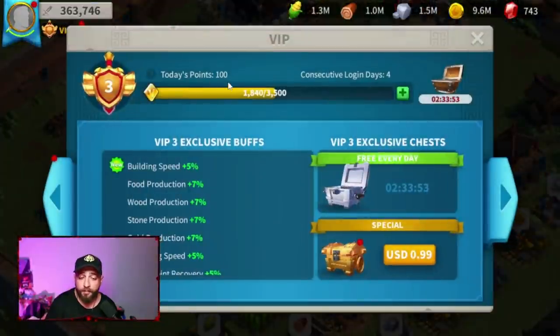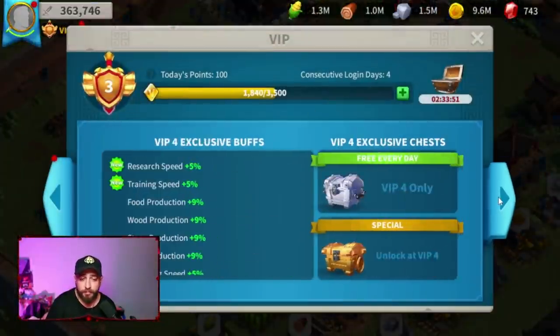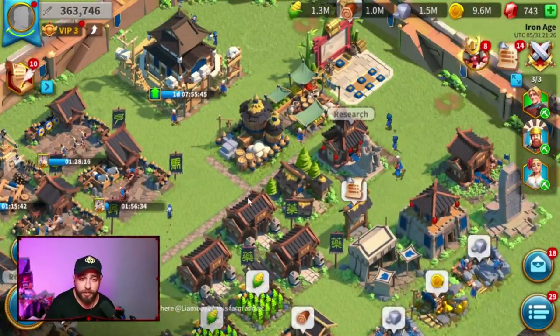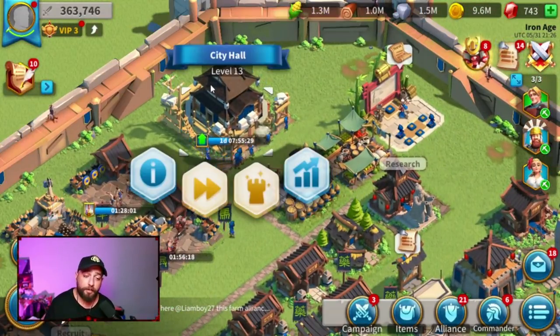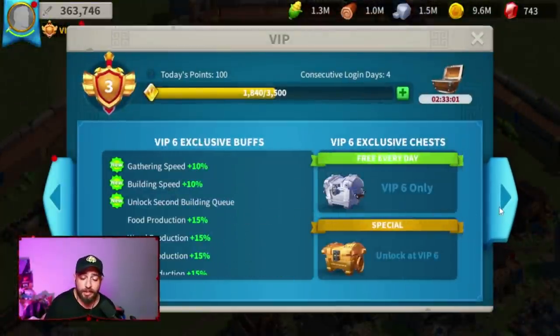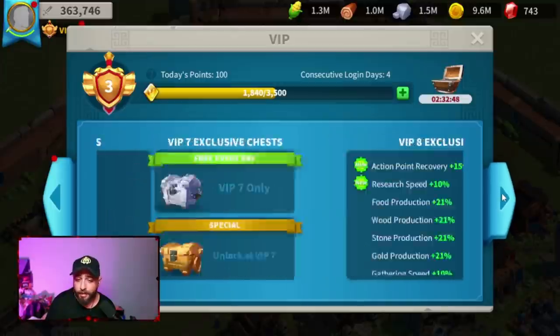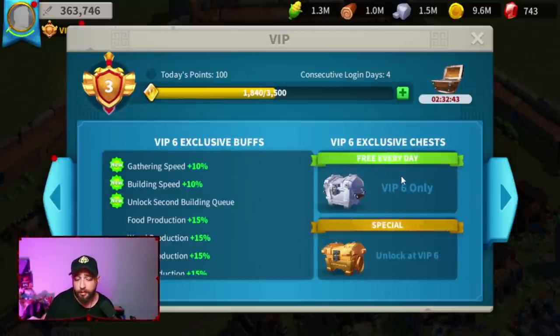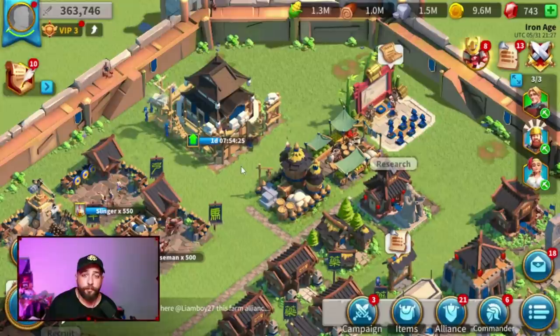When it comes to VIP for your farm account, the only VIP level that really matters is VIP 6. By unlocking it, you can upgrade two buildings at the same time. Right now I'm only VIP 3 and can only upgrade one building at a time. Since most of us won't be fighting with our farm accounts, VIP 6 is the key level to unlock — it gives you that second building queue for your city hall, academy, and research.